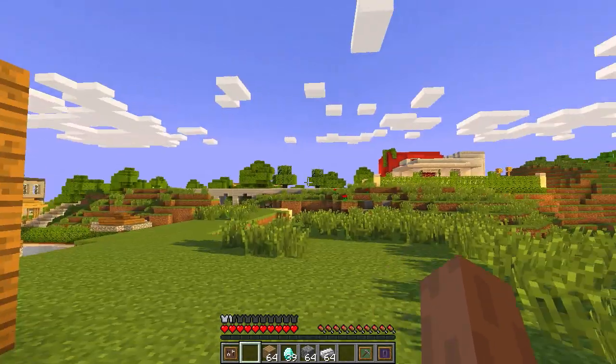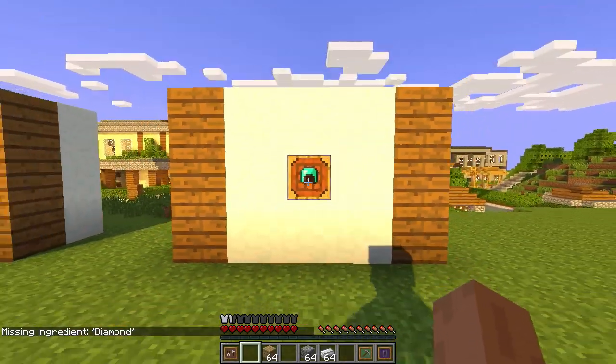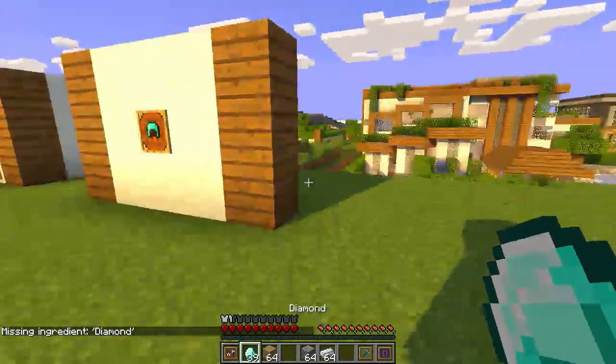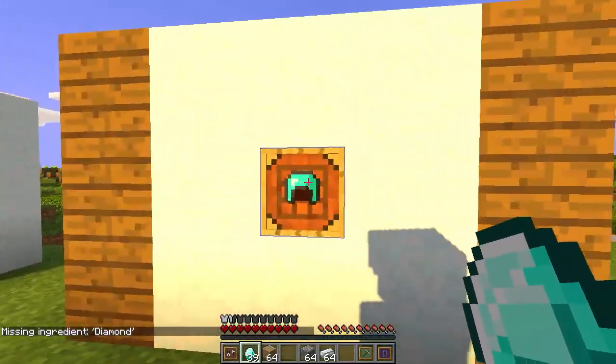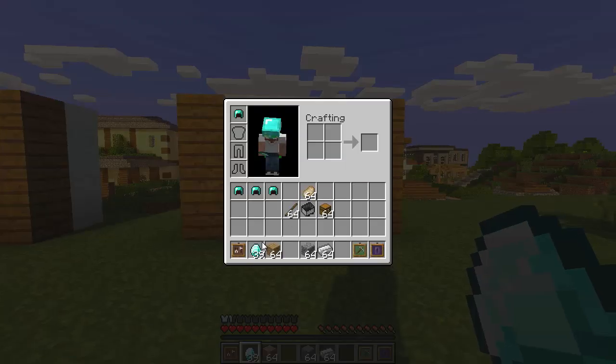If I don't have the diamonds in my inventory — let me throw them out — it says 'missing ingredients: diamonds.' So you need to have the ingredients in your inventory to craft the item using the Super Crafting Frame. It is really, really useful and a great way to quickly craft stuff.